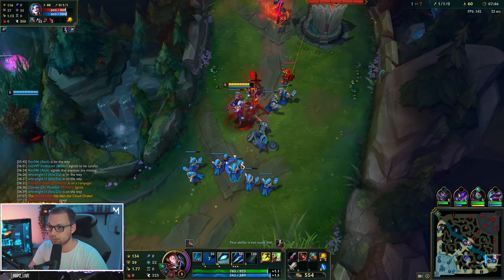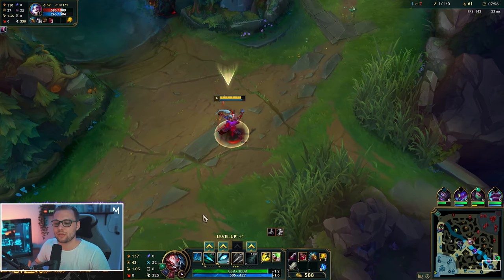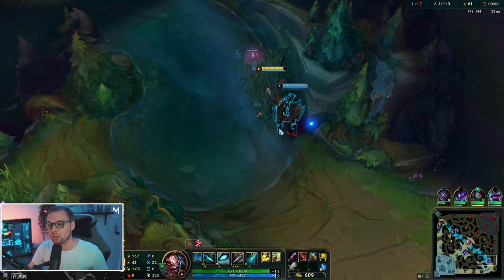Some of the downsides of playing her: she has a pretty poor early game, as we've seen here. I do feel like she doesn't get the credit she deserves though, because yes, she doesn't have the best early game, but it's actually not too bad either. She is very squishy, and even though she has really good kiting, she can be caught by gap closers — which is something to keep in mind.